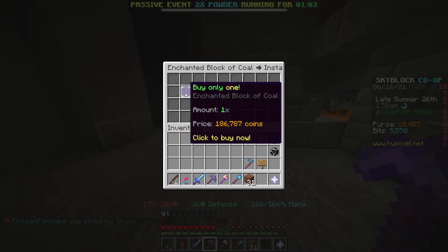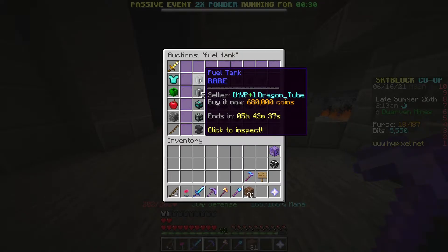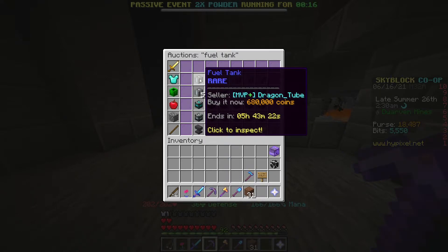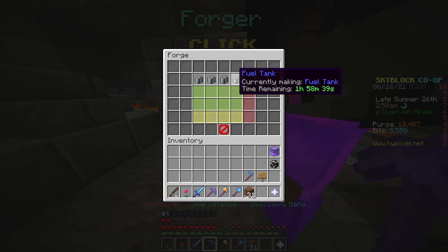If you buy two blocks, it'll be about $360,000, and in 10 hours that'll make a fuel tank. Fuel tanks are about half a million dollars, but you can sell them really fast for about $450,000. When you make it for $360,000 and get about $460,000 out of it, you make $100,000 with each fuel tank. When you can make four every 10 hours and do two or three sets a day, that's eight to 12 fuel tanks a day — about $800,000 to $1.2 million a day from literally doing nothing but buying the materials and crafting them.